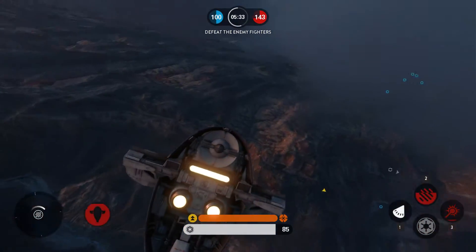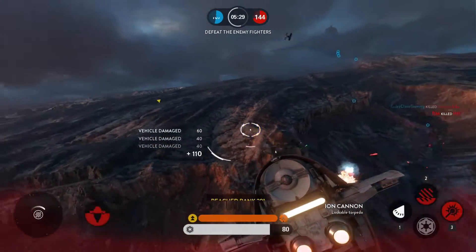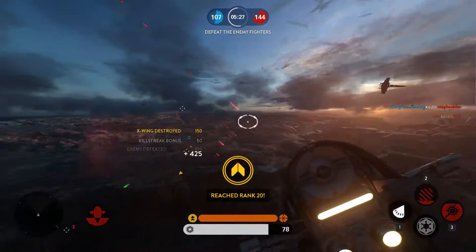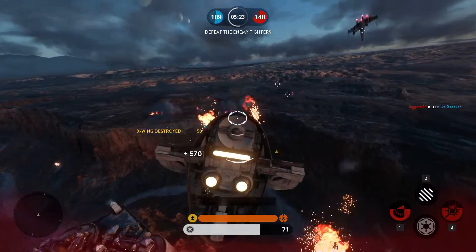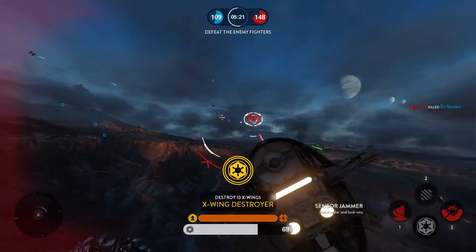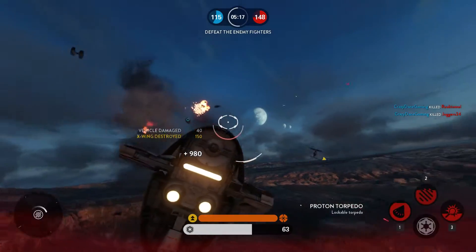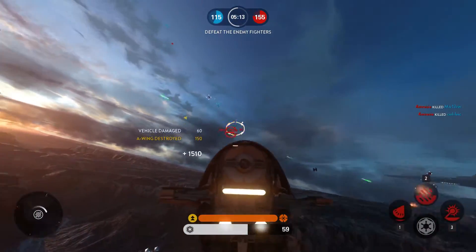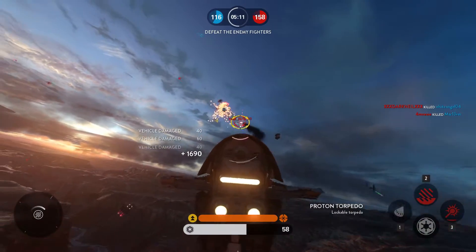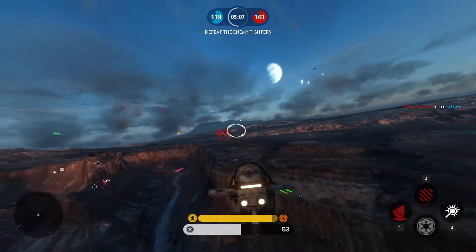The movement is a bit janky still — sometimes I get stuck on pebbles. I know it's DICE, but please: this game is beautiful and the aesthetics are just mind-blowing. You've raised the bar all around and I have to hand it to DICE for that, but pebbles shouldn't stop me. If I'm using Emperor Palpatine and his force charge, I shouldn't be stopped by a pebble. Please fix the collision.